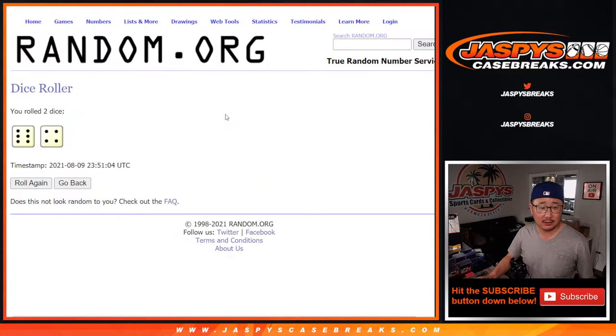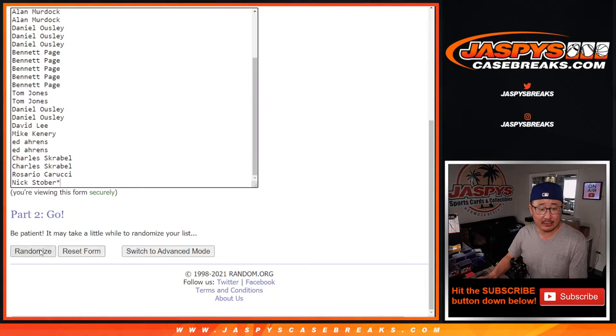Let's roll it. Let's randomize it. 6 and a 4, 10 times for names and teams.